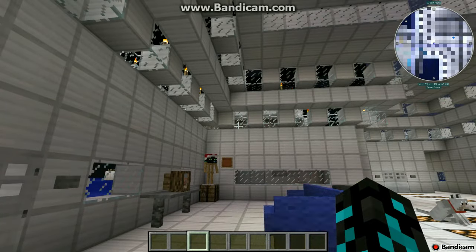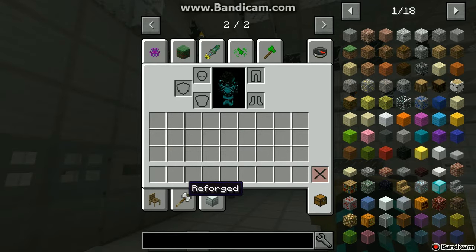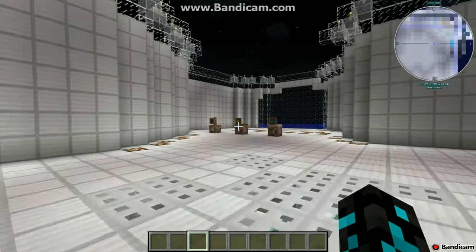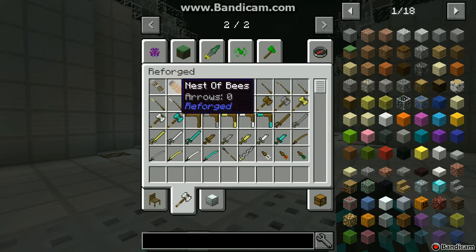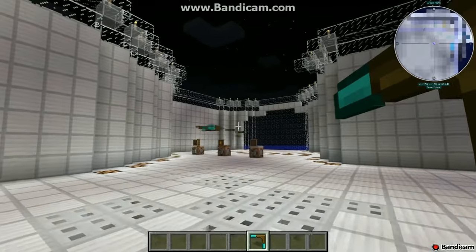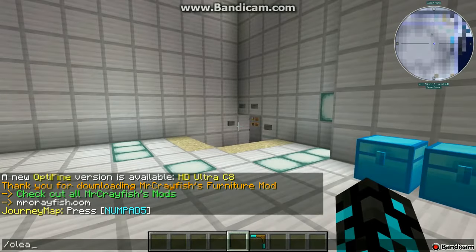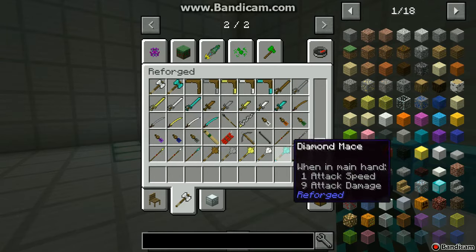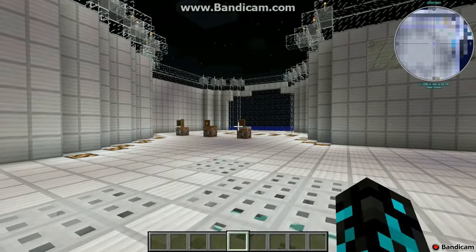Welcome back to another Minecraft mod review, with today the Advanced Swords mod, or Advanced Combat mod, or Reforged Combat mod — that's just many things. So what does this mod contain? Apparently reforged or advanced tools like an Aero Bundle, Diamond Boomerang, Diamond Katanas, Diamond Spikes, and Diamond Bills. So let's get straight into it.